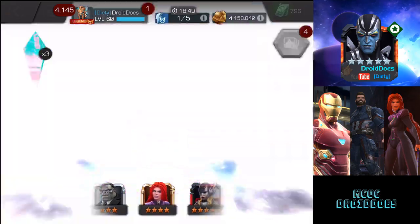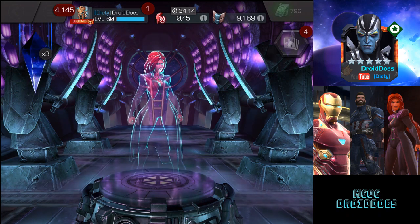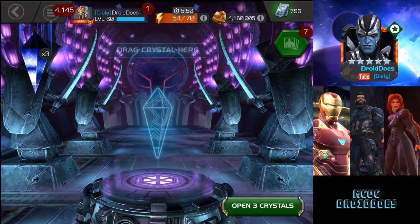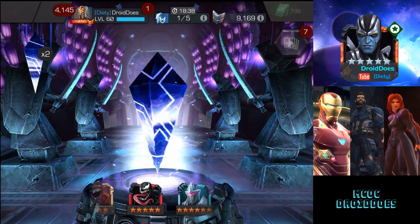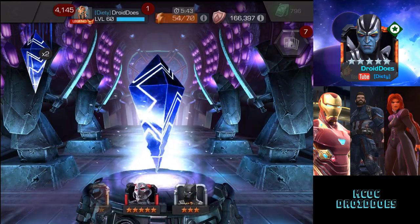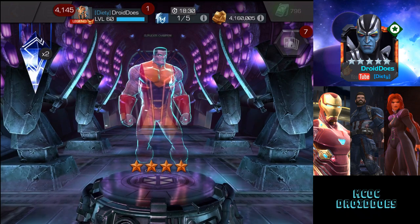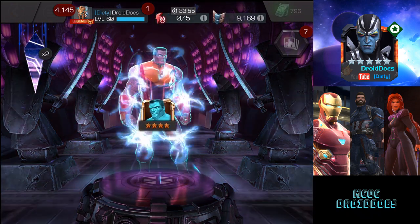Tapping crystal number two — it's going to be a four-star Medusa. She's maxed out, so that'll be a maxed crystal plus five-star shards. Not too shabby. Let's try a super quick tap on crystal number three — look at all those six-stars — and it's going to be another four-star: Colossus, also at max sig. That's even more five-star shards.